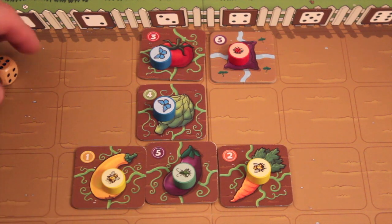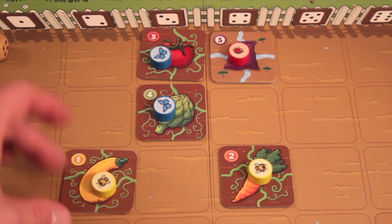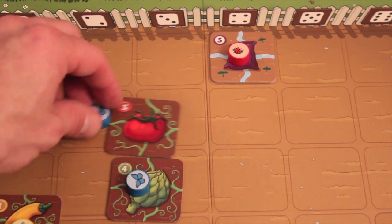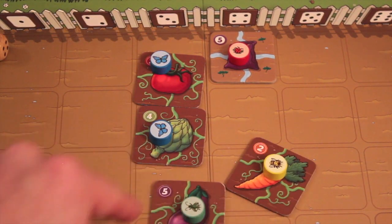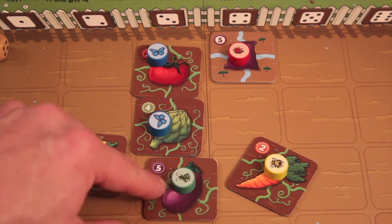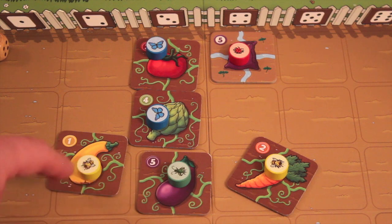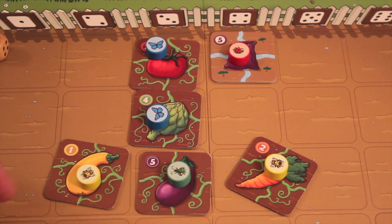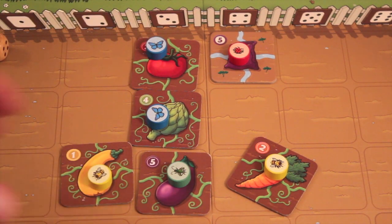If a player then harvests one tile, a chain reaction can occur and all connected lower-numbered tiles get harvested too — each player scores the points on their respective tile. But also, the person who originated the harvest gets one bonus point for every tile that someone else harvested as part of that chain. So even though you're helping other players score points, at least you get one point for every tile that somebody else harvests from your action.